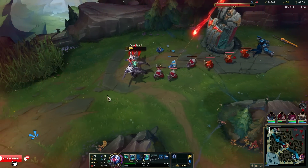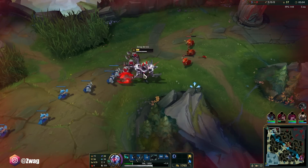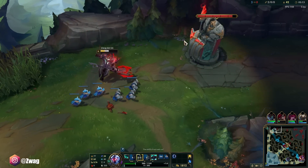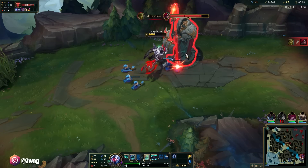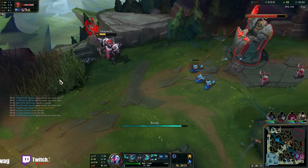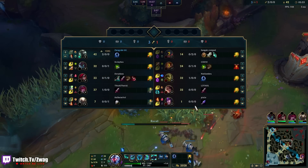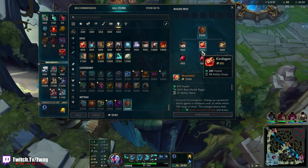Mordekaiser is disgustingly strong early. I think he is way stronger than Aatrox, as long as I don't get hit by every Q. All I have to do is activate my passive and I'm just cooking him. A lot of Mord's damage comes from his passive, and that's why I need the Conqueror. He only healed me 42 there, but Conqueror is giving me like 30-something AP also. Oh, they have an Ivern mid — wait, no, Syndra support.